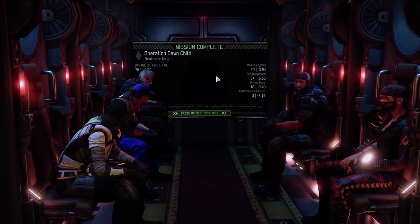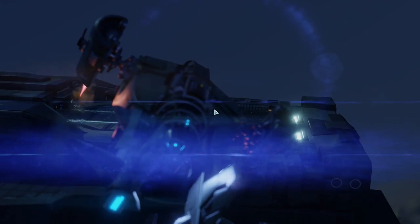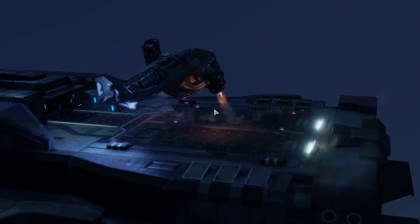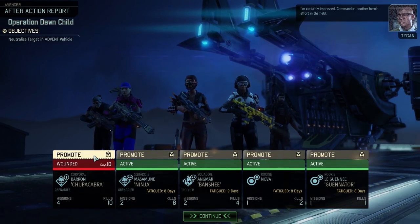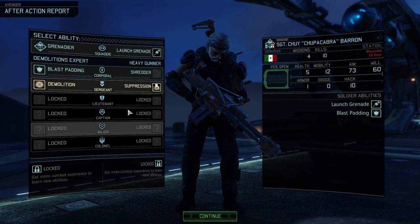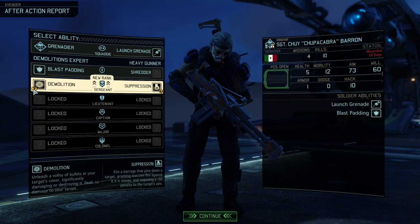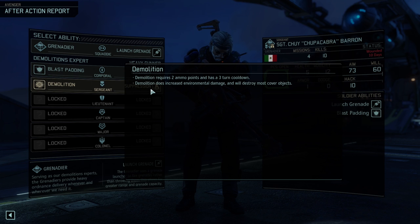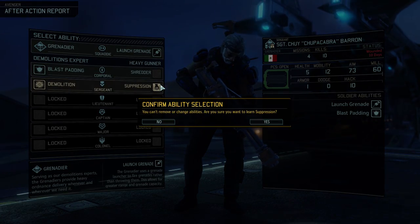Chewie did take damage — understandable. But all things considered, that went pretty well-ish. If we go out and come back and everybody's alive, that's pretty good, and in this case we brought an extra one back alive. These Lux — aren't those usually percentages? Maybe that's one that got updated, or maybe that's the mod causing the issue I was talking about. Another heroic effort. Ten days for Baron — that's basically fatigue, so that's okay. Demolition or Suppression? I think we're going to grab Suppression — I don't find Demolition that beneficial; it doesn't increase environmental damage and doesn't even always work.